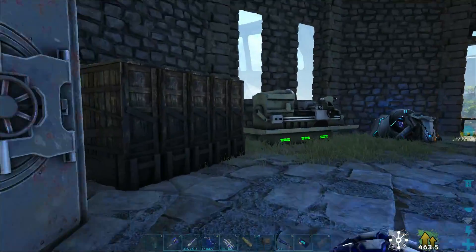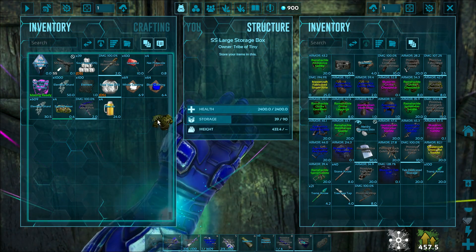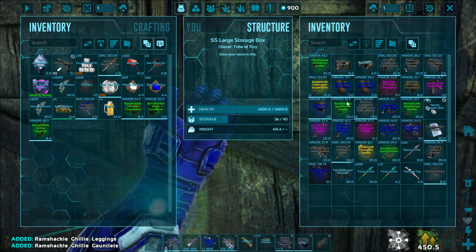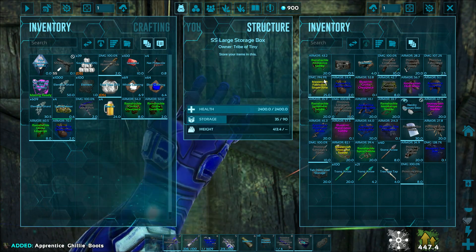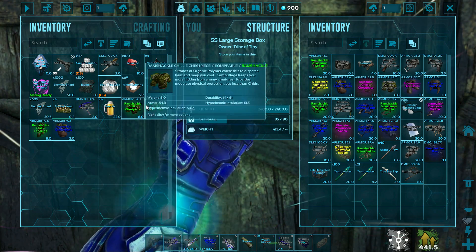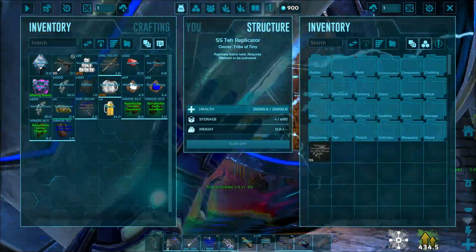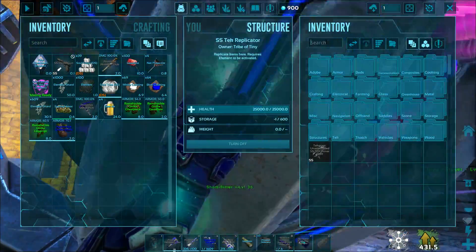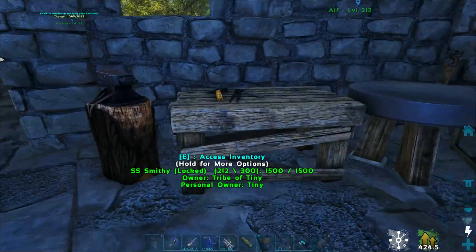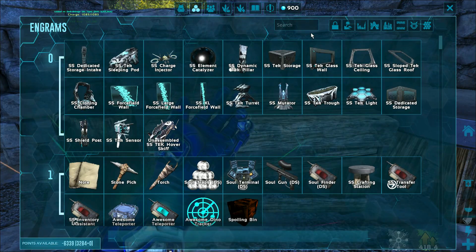The other thing I want to take a look at — do we have any ghillie stuff? Oh, we do! Ramshackle ghillie chest piece, ramshackle ghillie gloves, we have the leggings, we have some boots that are 70. I didn't know we had the Mastercraft fabricated sniper rifle. Too bad we don't need that anymore because of the tech bow. So that, that, that, and that — I just need a helmet and we should be good to go. What I'm going to attempt to do today is we're going to go ahead and try to tame a Shadowmane. They're unbelievable and amazing new Genesis 2 creatures. I think it's going to be really, really fun.